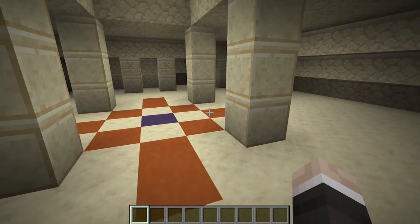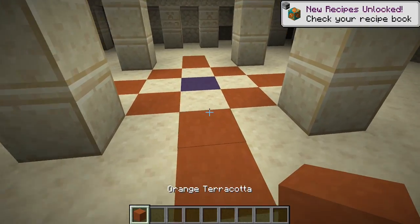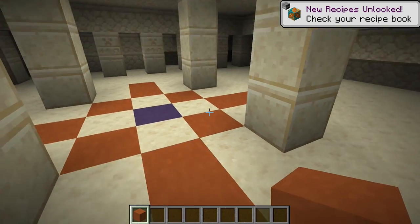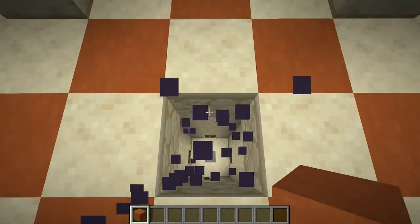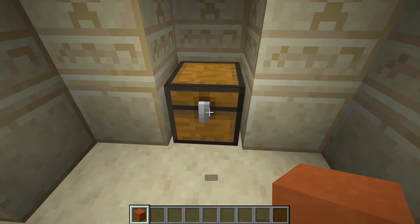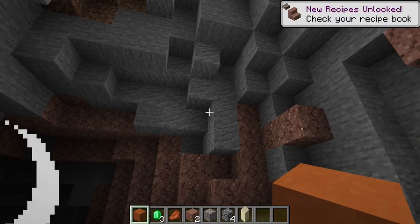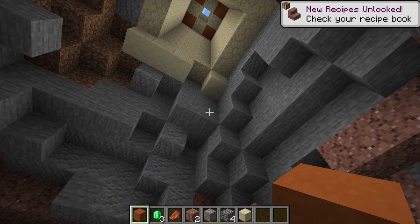This is a super minor change, but I appreciate it all the same: when desert temples had wool instead of terracotta. They were actually a lot more bright and colorful - bright orange and bright blue. And then down at the bottom - well, there was never any wall down here, and I've actually just activated the trap.